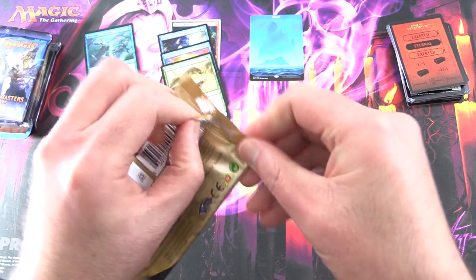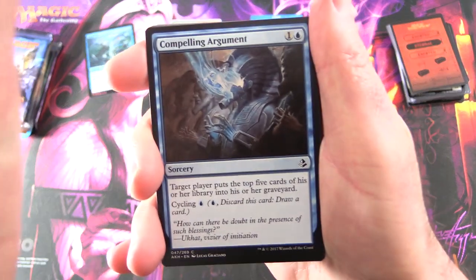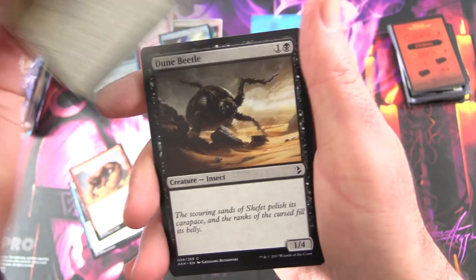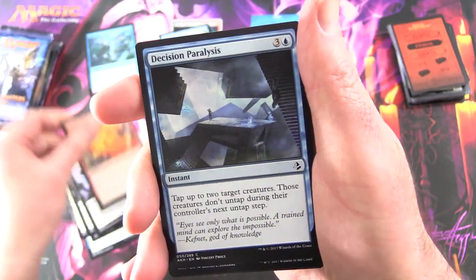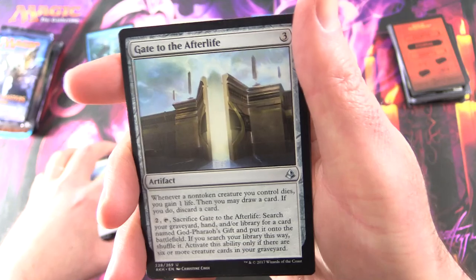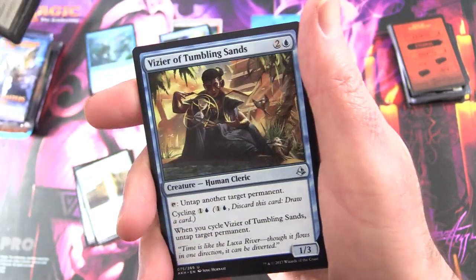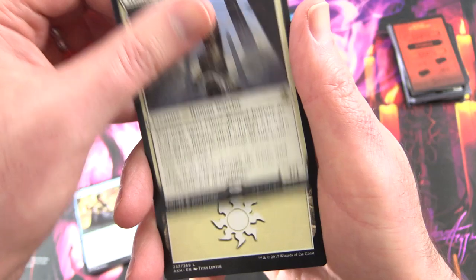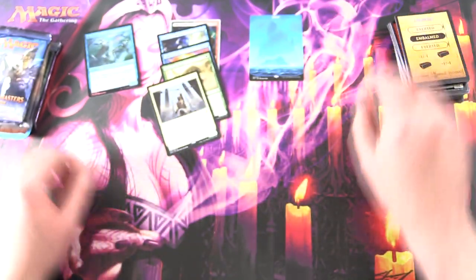Amonkhet up next - this is when I started playing Magic, absolutely love this set and the chase of the lottery cards. We have Compelling Argument, Thresher Lizard, Retcrop Spearmaster, Dune Beetle, Ornery Kudu, Supernatural Stamina, Magma Spray, Decision Paralysis, Scribe of the Mindful, Honed Kopesch, and Uncommons - Gate to the Afterlife, that was a fun one with the God-Pharaoh's Gift deck - Oketra's Attendant, Vizier of Tumbling Sands, and the rare is Glory Bound Initiate. Another Punch-Out card thing. No lottery cards there, and actually you could get those in Hour of Devastation as well.